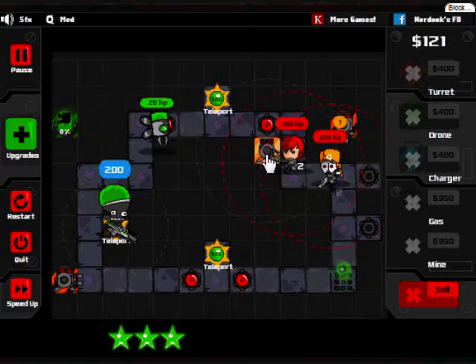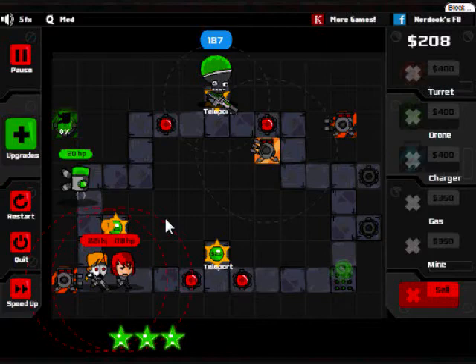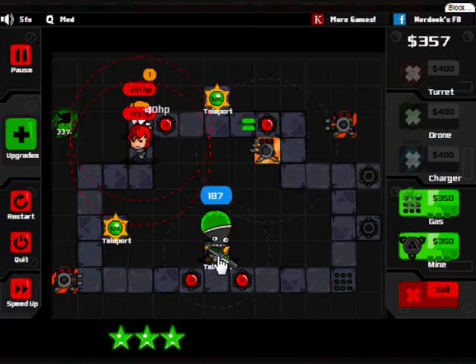Go! The blaster turrets can actually pierce through armor, if I remember correctly - the regular turrets, not so much. He's armored, he's only taking one damage per hit and sometimes zero damage apparently. The gas should group them together, and it's always good when they're grouped together with a blaster turret.